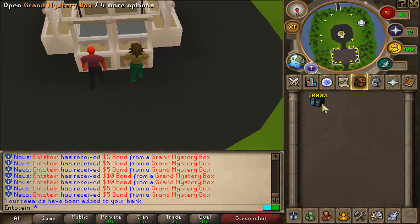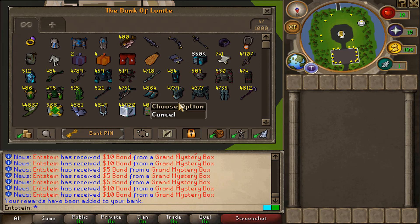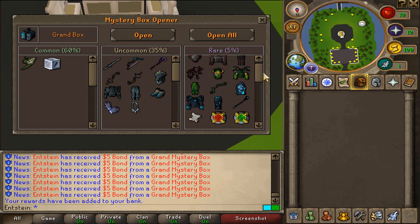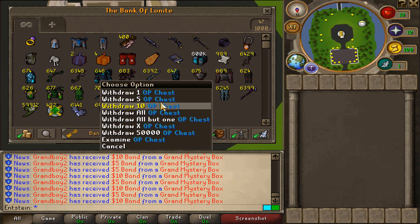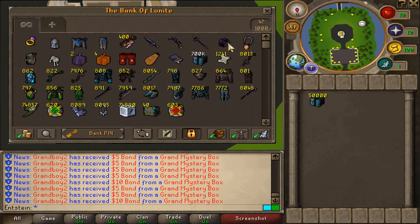Oh my goodness, look at the amount of bonds — bro, it will take a lot of time to calculate them. Look at the stacks of bonds! We have opened up 150k grand mystery boxes so far. Look at the amount of bonds and scrolls — 741 one-dollar scrolls, god damn, that is huge. When opening this many grand mystery boxes it feels like we're only getting rares. The bank is so stacked — we have 1200 bonds, god damn!